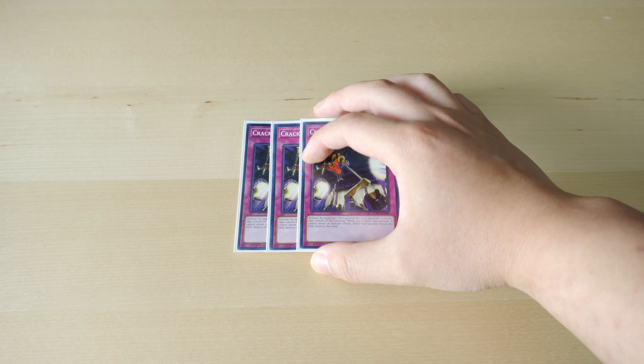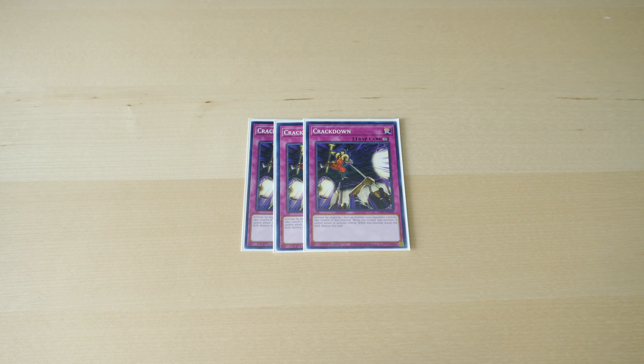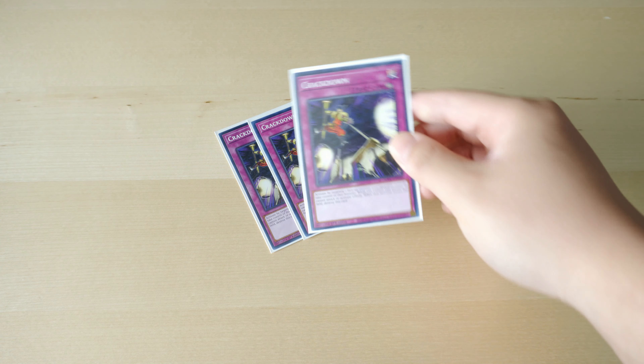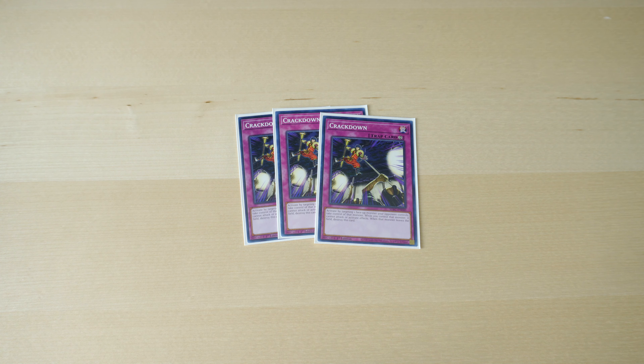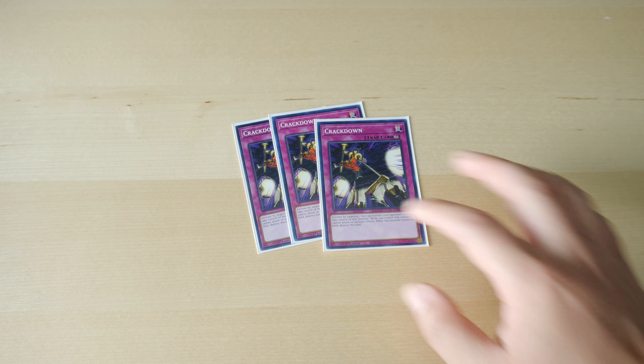Now for the traps: we're going with triple Crackdown. This is my build, so if I had access to more funds I'd play more expensive cards, but for now we're playing Crackdown — I'd probably switch it for Ice Dragon's Prison or something. The reason I chose this as a budget option is because it takes control of one of their monsters, so they can't link off with the material. You can save yourself a turn, or even use the stolen monster as material on your following turns.